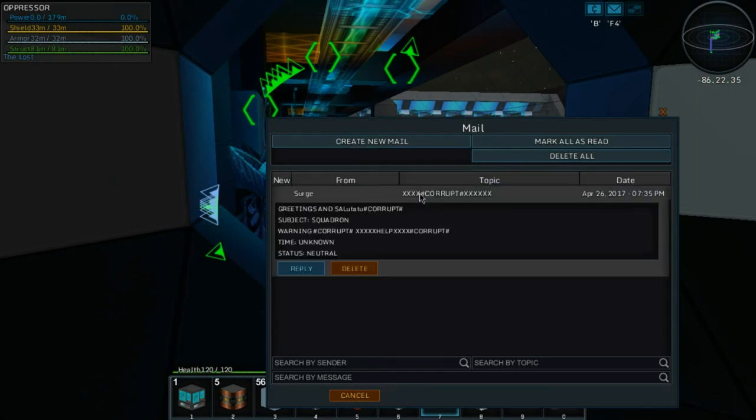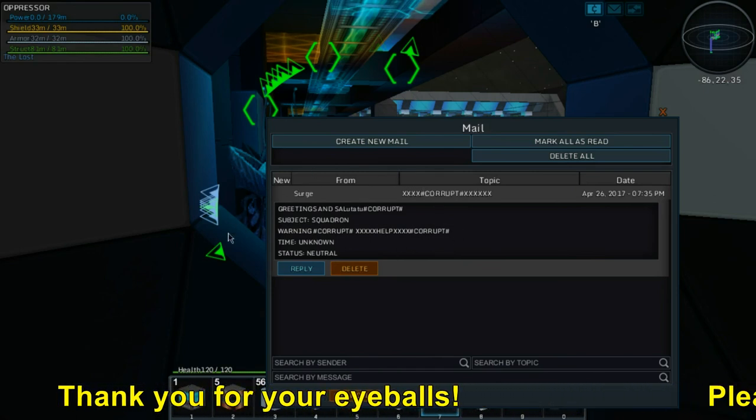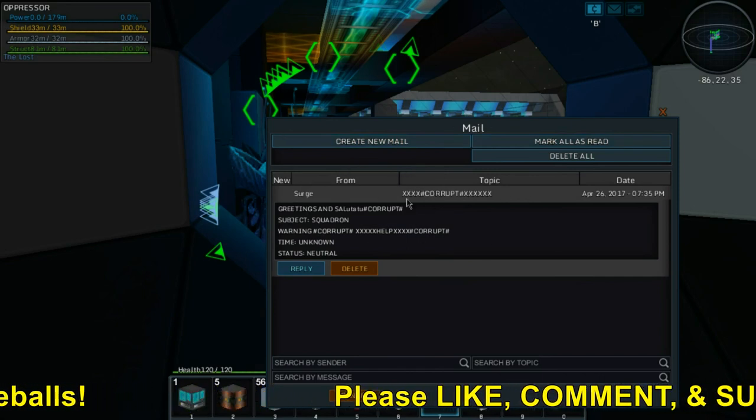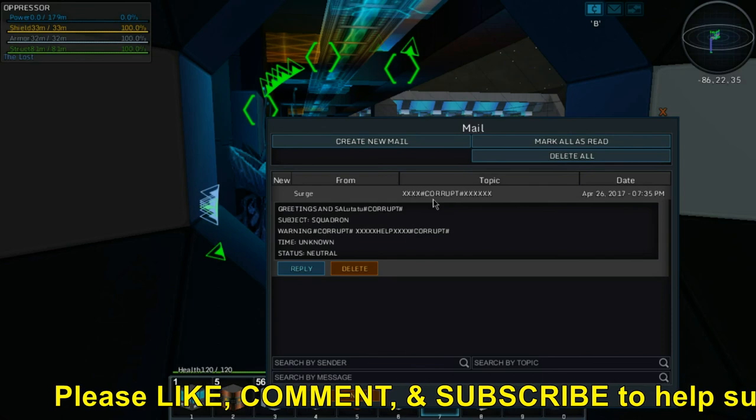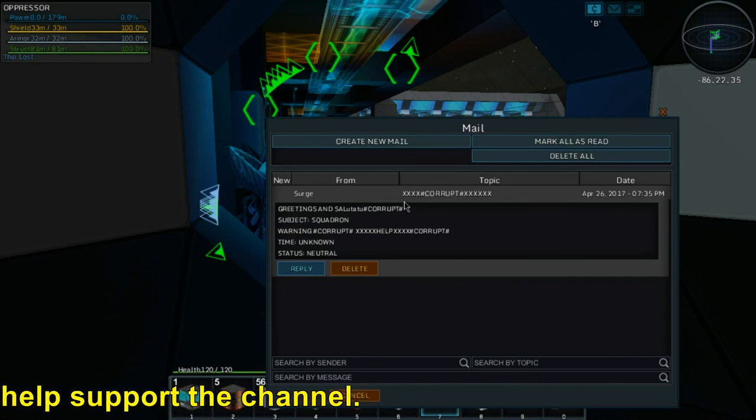Let's open up the message — I don't know why I have messages but let's check it out. F4 — what is this? Corrupt. Help corrupt — interesting. Well, this is definitely something we'll have to give to greetings and salutations. Definitely very interesting information. I'll see you all in the next one. Check out Surge's channel, and definitely follow up on the Star Squadron guys and everyone else on the server. I'll see you all in the next one — bye bye!